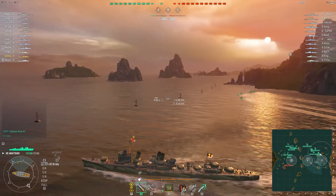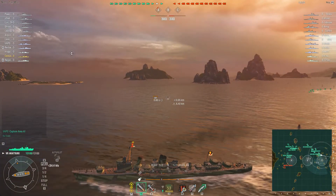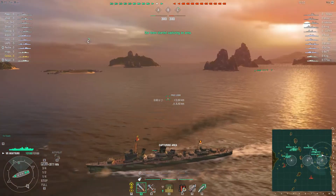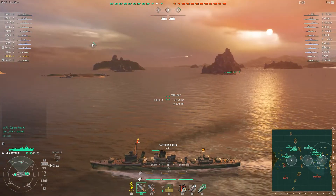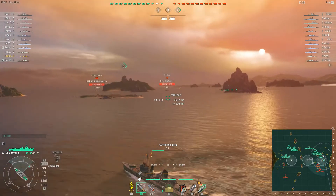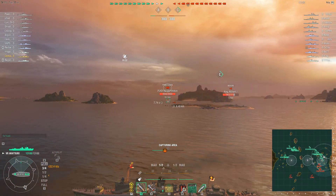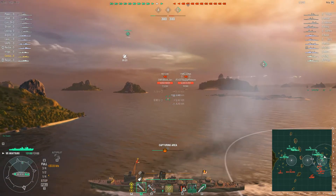As we come around and crest this small island, be very careful and aware of early spots — it's a dangerous position entering a cap. Expect most of the time an enemy DD to have a similar mindset. The guns on the Akatsuki aren't terrible but certainly not brilliant. We get some torpedoes off and make our way into the cap — no activity on this side yet, so we move in. Just staying on the inside of that cap, not over-committing too much.